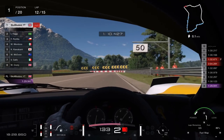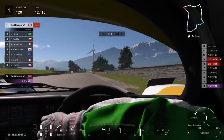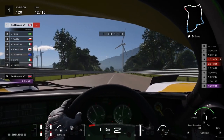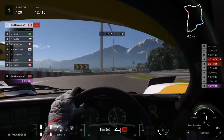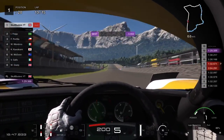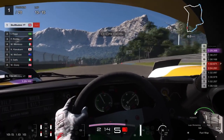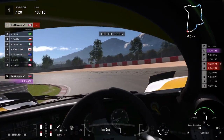Final hairpin: braking around the 100 metre mark, turning in as soon as you can — still made a mistake there — then flooring it out again. That's the only place this car struggles: getting the power down when you come out of a corner. There's a lot of turbo lag, so the more you can carry your speed through the corner or get on the power earlier, the better the lap time is going to be. This is the best lap I've done with it so far, but I have no doubt this car can go faster.